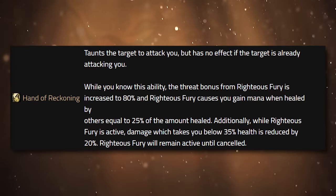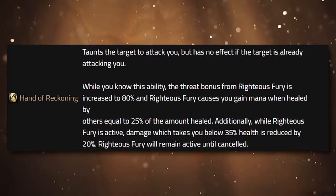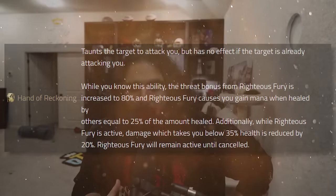The next rune is going to be Hand of Reckoning — a taunt. Yes, in Season of Discovery paladins are finally going to be getting a taunt. This is one of the primary complaints about protection paladins — the fact that they don't have a taunt. Without a taunt, it makes tanking as a paladin very, very difficult. Hand of Reckoning is also going to increase the threat bonus from Righteous Fury, and it's going to give you the opportunity to gain mana back whenever you get healed. So this helps your mana pool, your threat, and your ability to get that aggro. While Righteous Fury is active, this also reduces the amount of damage you take by 20% if your health is below 35%. Hand of Reckoning is the rune you pick if you're tanking — it's very, very, very strong.